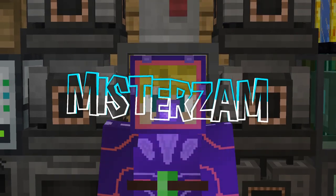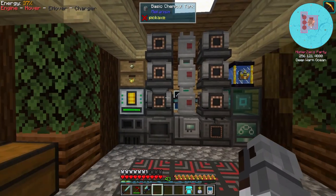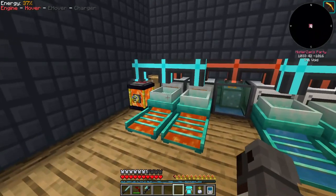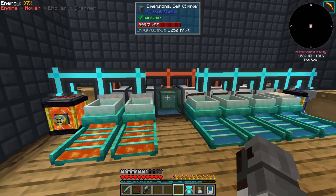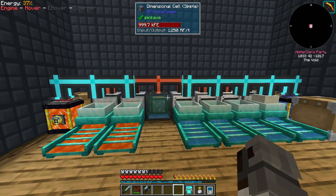Hey, Mr. Jam here and welcome back to another episode of FTB Ocean Block. In the last episode we managed to make this awesome energy production powerful and self-sufficient. We also fixed our lava production — all of these jars are producing lava for us. But another issue came in: power transportation. This dimensional cell can only input and output 1250 RF per tick, and these machines are consuming more than that, so we need to fix that.